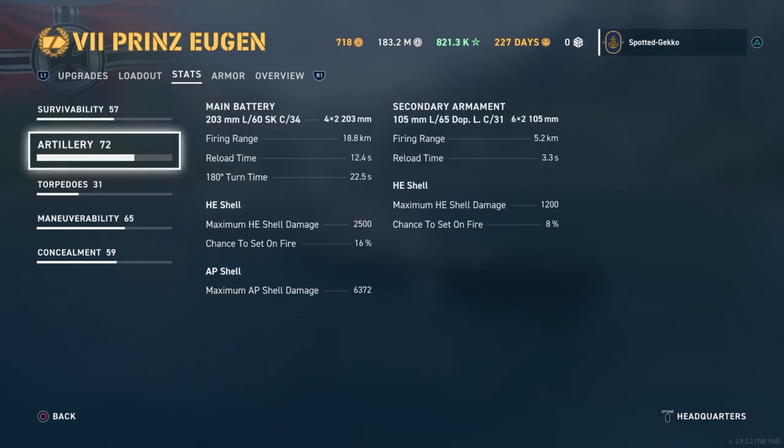For artillery, we've got four dual 203mm turrets striking at an 18.8 kilometer range, which is really nice. Reload time is a very healthy 12.4 seconds and turret turn time is 22.5 seconds, which is okay. HE shells have a 16% fire chance at 2,500 yield, and AP does 6,300 yield - not bad.